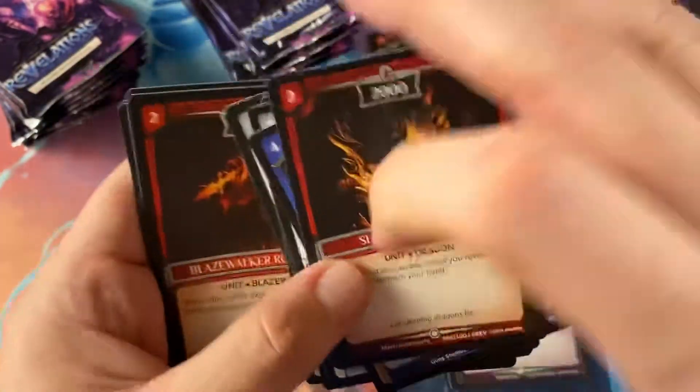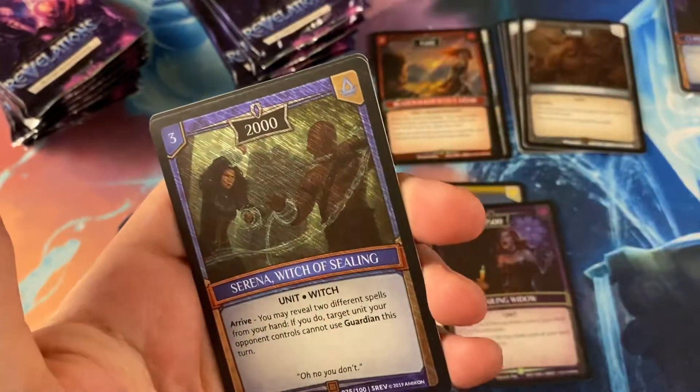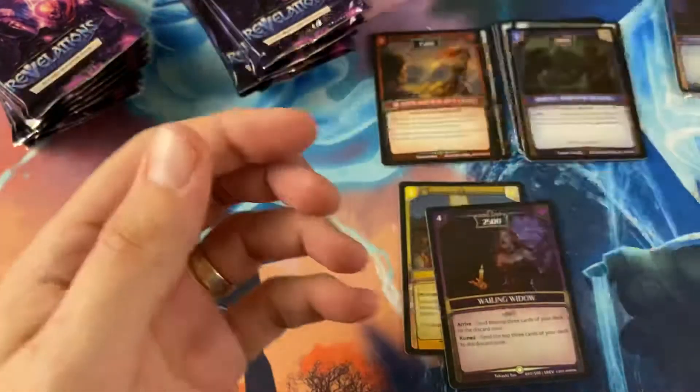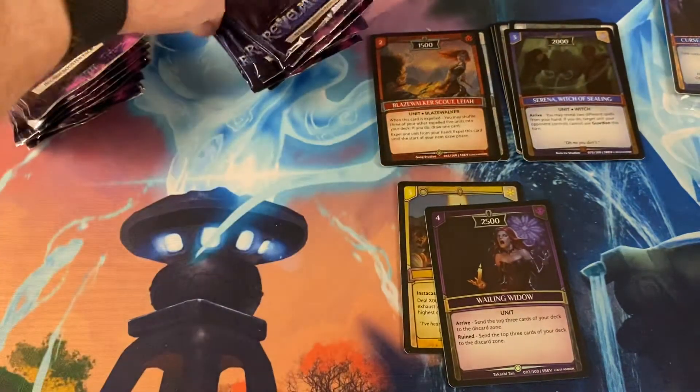Blaze Walker Rookie Arc, Blue Harvester, and then I guess that's our rare — Serena Witch of Ceiling — and another shard point. Two shard points — I wonder what the shard points do. I'll have to look it up and see.